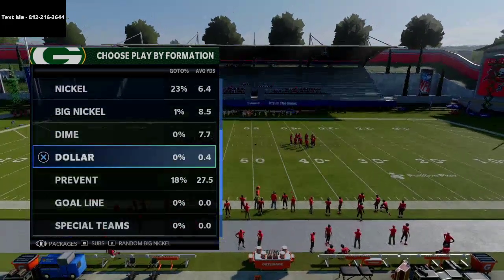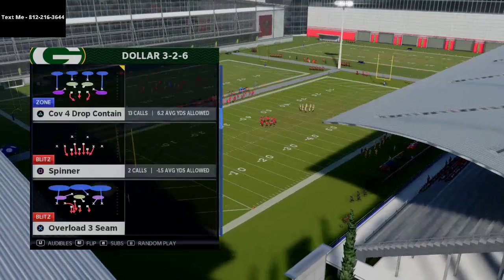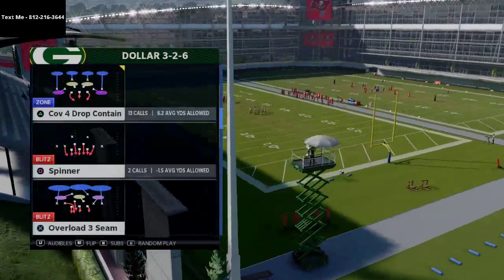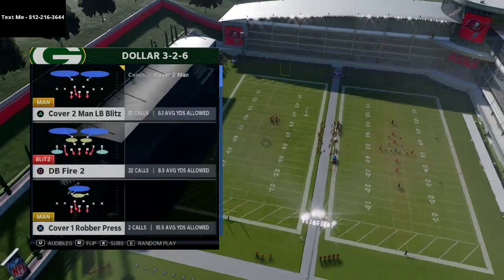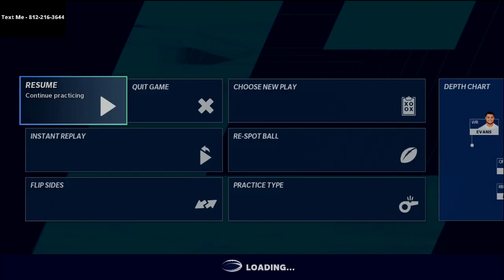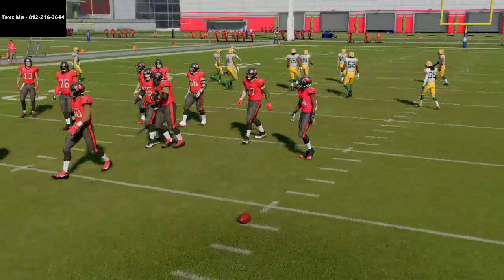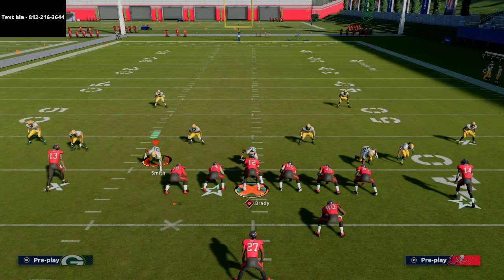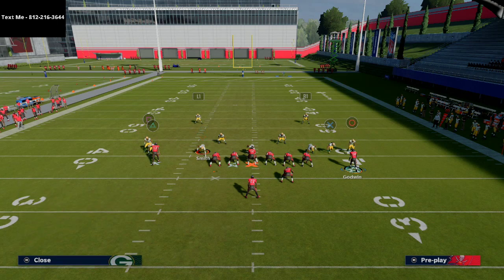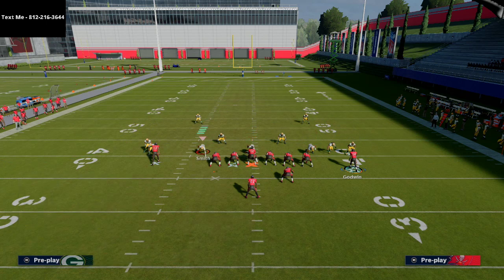Let's jump into Double Post. I'm going to come out in a Dollar set just to show you the routes — obviously if someone came out in Dollar against you, you'd just run the ball. As a general rule you want to run this play to the right hash mark so that when you motion the receiver over he's on the wide side of the field, giving him a lot of room to work.